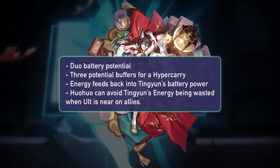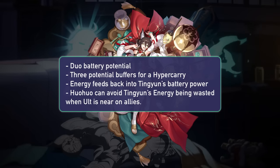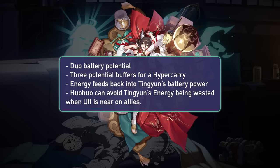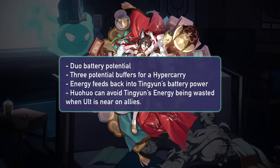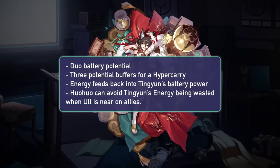Finally, her energy funneling and synergy with Tingyun is pretty impressive. Tingyun and Hua Hua can double funnel energy for a hypercarry for tons of extra alts throughout the fight, with Hua Hua providing energy for Tingyun at the same time. Furthermore, if an ally is already close to their ultimate, Hua Hua can provide the energy needed without Tingyun wasting hers.